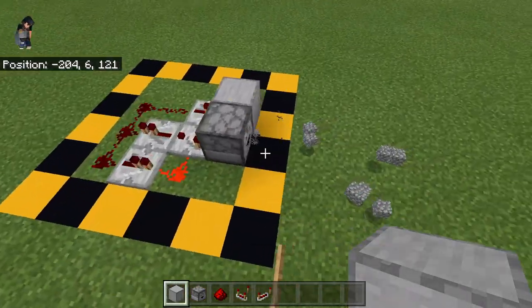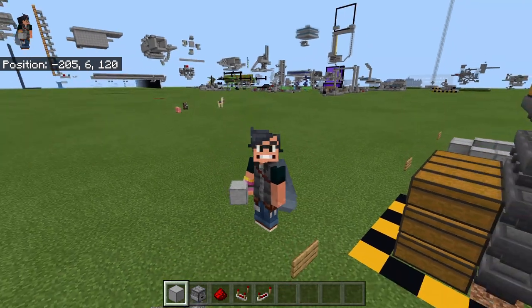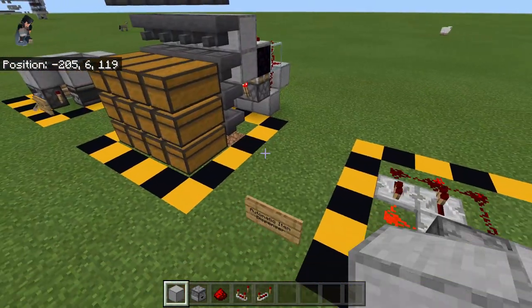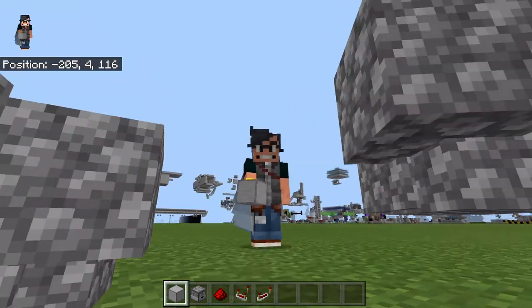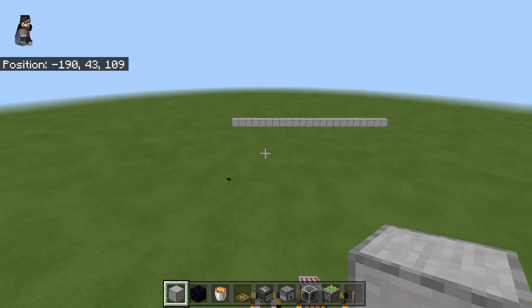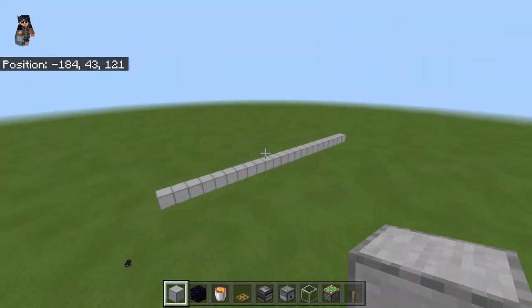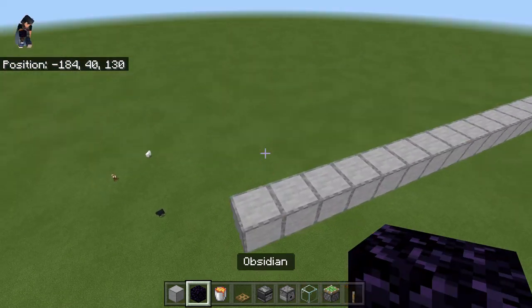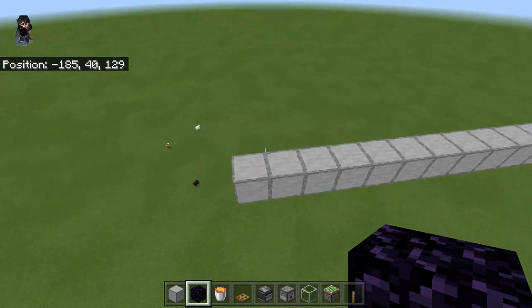That is the third circuit done. Now we move on to building the actual zombie piglin farm. First we want to go up and build ourselves a 23-by-23 portal. It doesn't matter where you build it — I like to build it up in the sky because it's easier to look at, but you can put it underground or elsewhere.